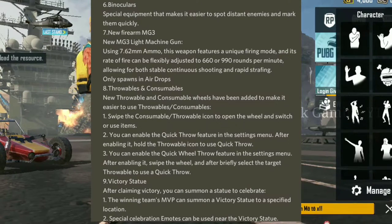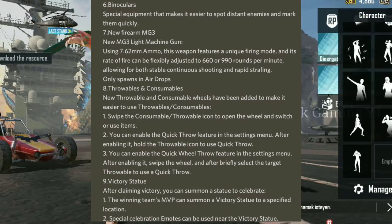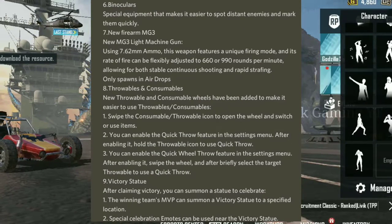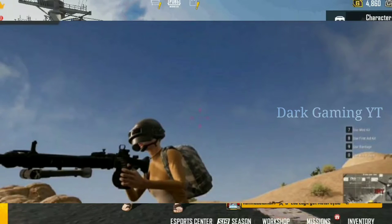Binoculars — these can be used to spot enemies and mark them. Next, a new weapon: the MG3-300 light machine gun. It uses 7.62mm ammunition and supports both stable continuous firing and rapid start firing modes. It can be obtained from air drops.